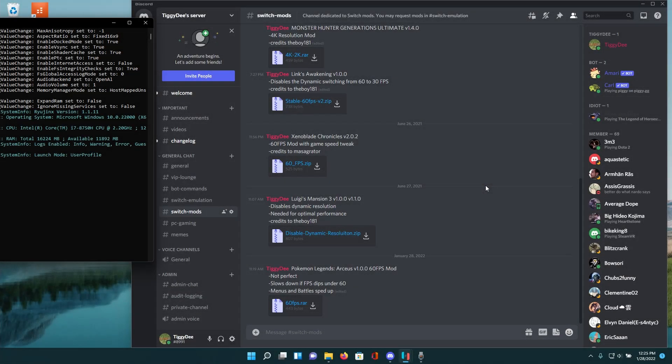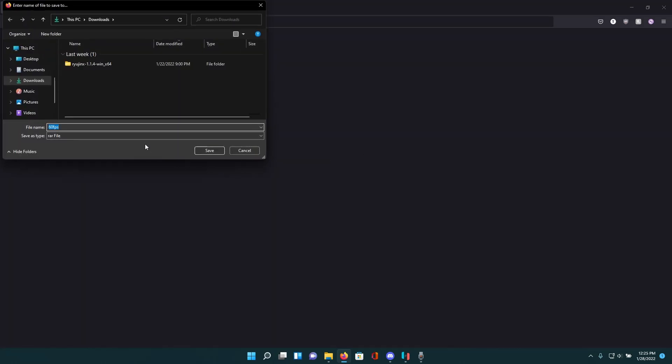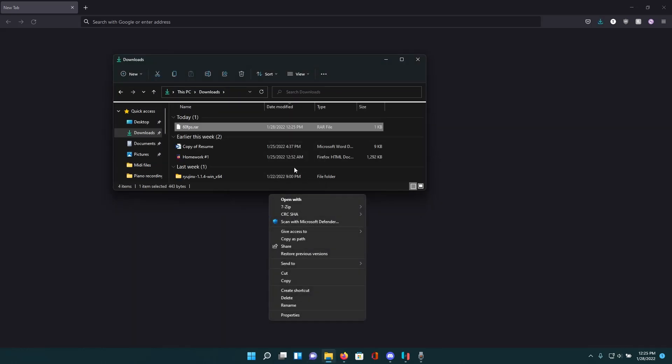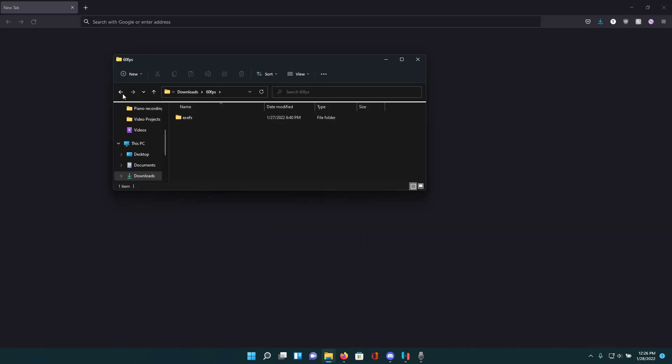What's up guys, today I'll be showing you how to get Pokémon Legends: Arceus playable at 60 FPS on Ryujinx. First we're going to have to download the 60 FPS mod — I'll have the download link in my Discord server. Download it, save the file, go to your downloads folder, and extract it. Now you have the 60 FPS mod.